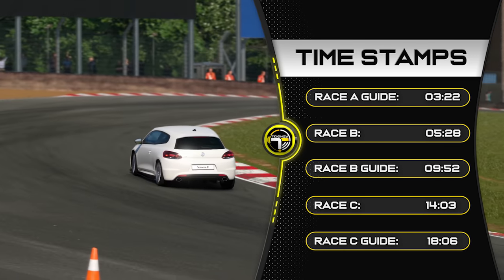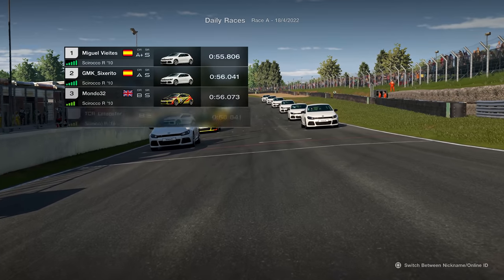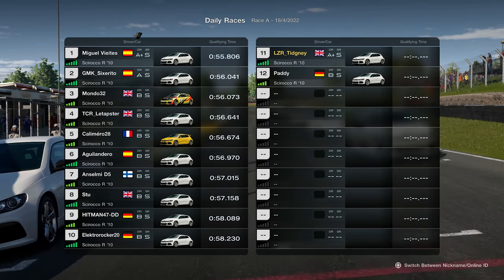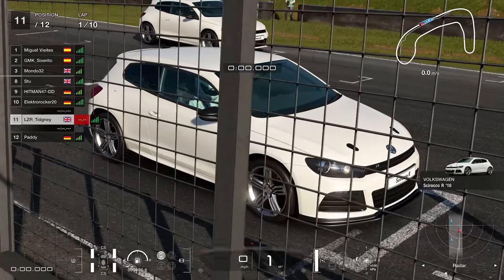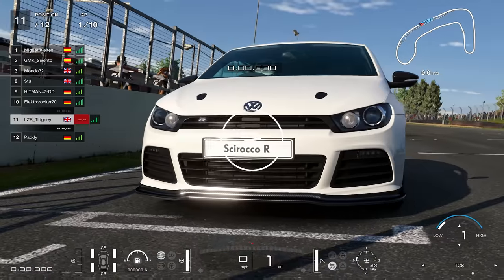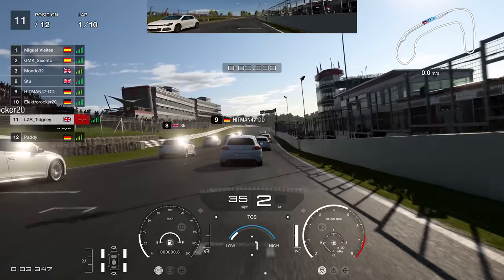Let's jump to this first race and have a look at exactly what happened, because — oh my word — the start, we are full wide. We are at the start, and a shout out to TCR Letepster! If you want to join TCR, please check out the description. Traction control on one for this — front-wheel drive, of course, and Brands Hatch. You generally always need traction control here because of the way the cars move.